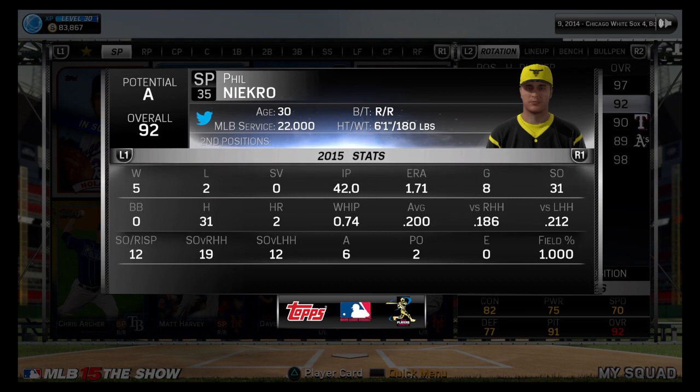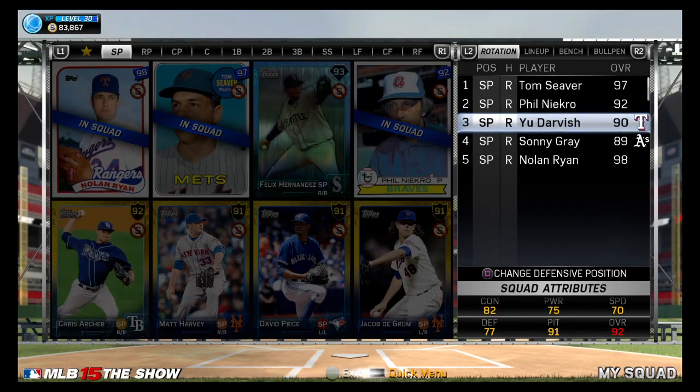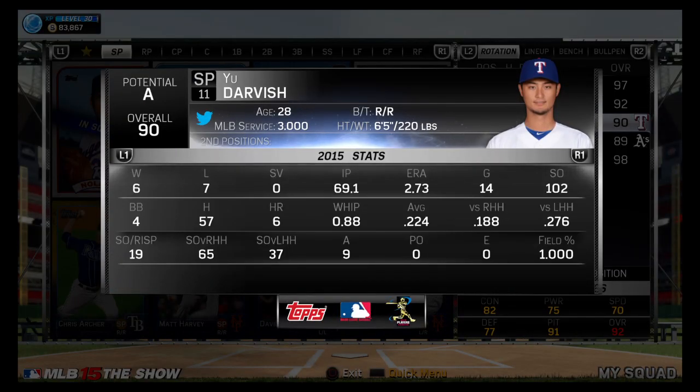We got the knuckleball pitcher Phil Niekro: 31 strikeouts, 1.71 ERA, 42 innings pitched, 5 and 2. Yu Darvish: 102 strikeouts with 69.1 innings pitched, 2.73 ERA, 14 games pitched, and 6 wins, 7 losses.